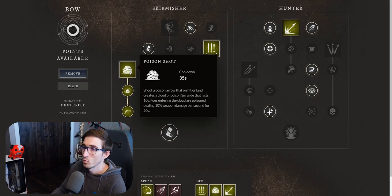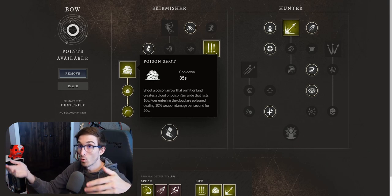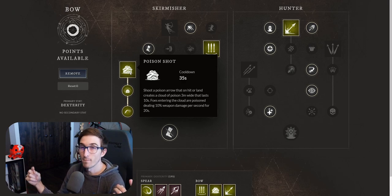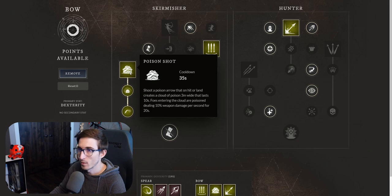First one being poison shot. Poison shot is a pretty nice big AOE bubble. You can shoot a poison arrow that on hit or land creates a cloud of poison three meters wide that lasts for 10 seconds. Those entering the cloud are poisoned, dealing 10% weapon damage per second for 20 seconds. So what that means is it'll stay down for 10 seconds in total. Anybody that comes into it or gets hit takes damage of 10% weapon damage per second for the 20 seconds total.